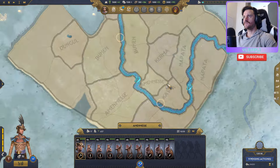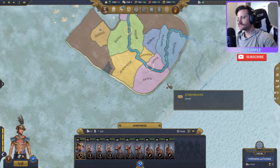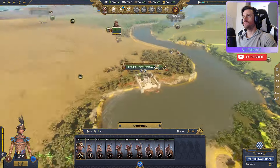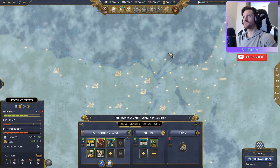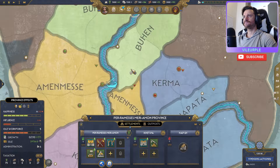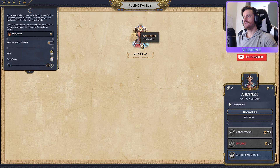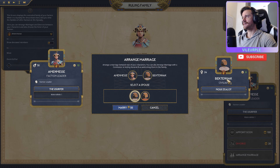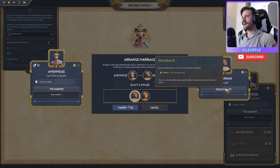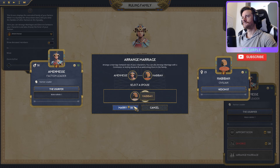Let's zoom out and see where we're at — we're in the southern portion. Hit home to quickly bring me to the capital. To start, let's check our ruling family and see if we can arrange a marriage. We've got civilian, pious, hedonist — plus ten percent chance to have a kid, I like that one. Let's go ahead and marry that off.